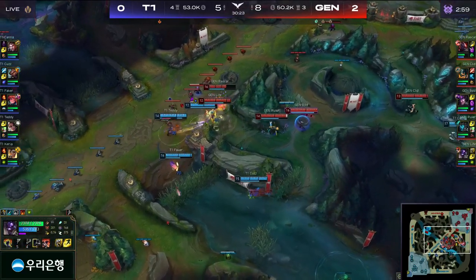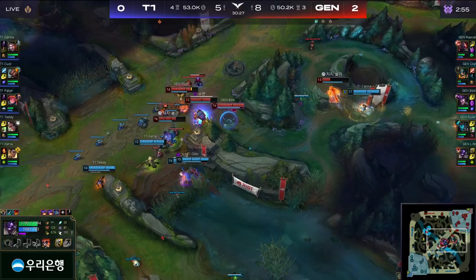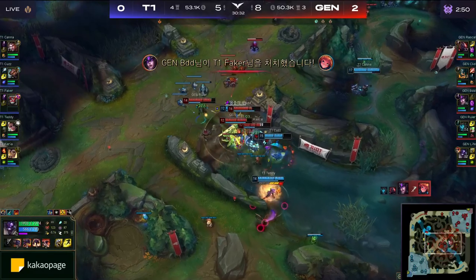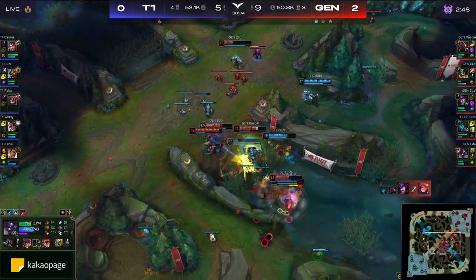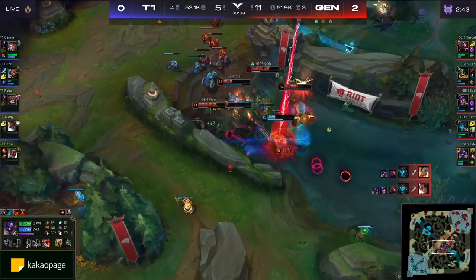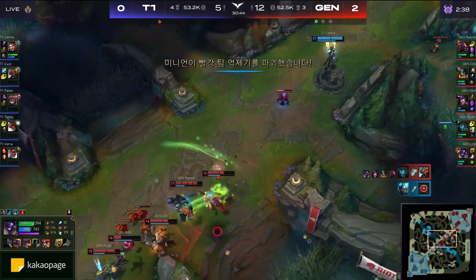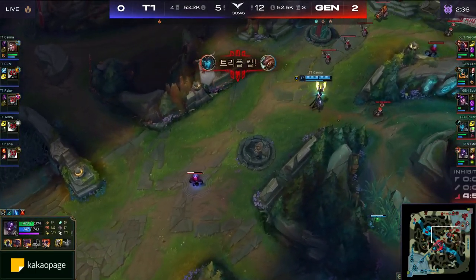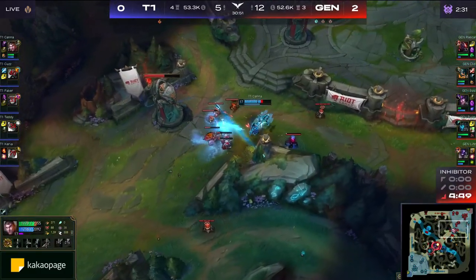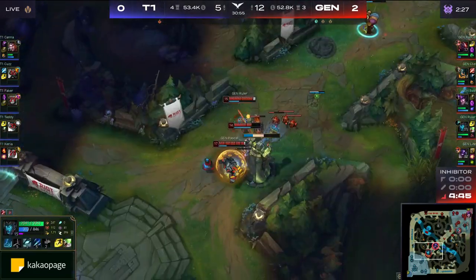Teleport out from Kanna. Hasn't quite taken the inhibitor just yet — that's a Decimating Smash. Clid trying to get away from Kanna, the flash not quite enough. Meanwhile, on the other side of the fight, Faker is taken down by BDD, who's now desperately trying to get out of the way. Carrier goes golden, and Teddy gets stunned. The Scatter the Weak is a disaster. Now Ruler is bouncing over the fight — it's a triple kill so far. And Gen.G lost no one. BDD just won the game for Gen.G.